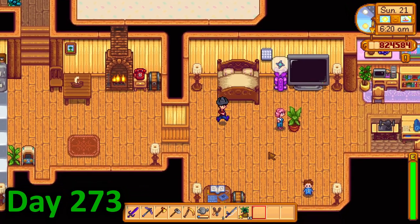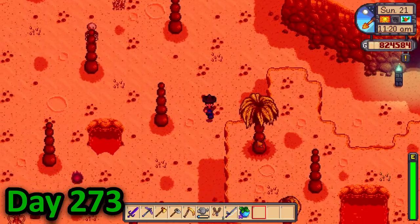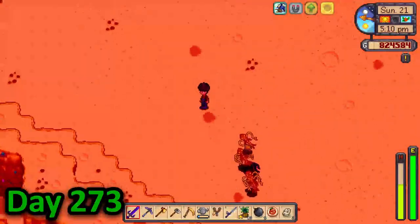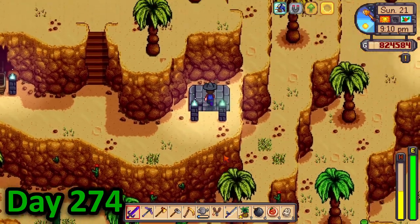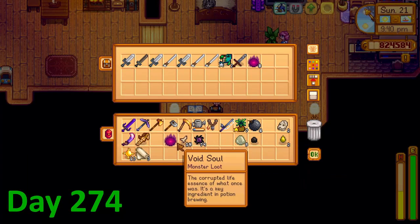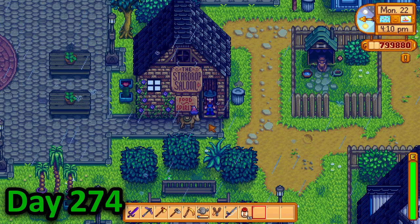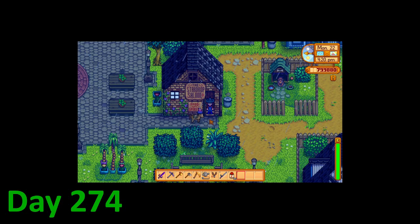On day 273 I harvested some poppies then straight away teleported to the Galdoran continent and ran into the crimson badlands. There were a lot of serpents and even some really strong ones that really didn't want to die. I didn't want to die either, so I ran away and teleported home. I put away my loot and realised I had gotten 74 void essence from that one run — quite a lot. On day 274 I accidentally just sat AFK outside the star drop saloon; I think I was planning to buy coffee for speed but I ended up just leaving my computer.